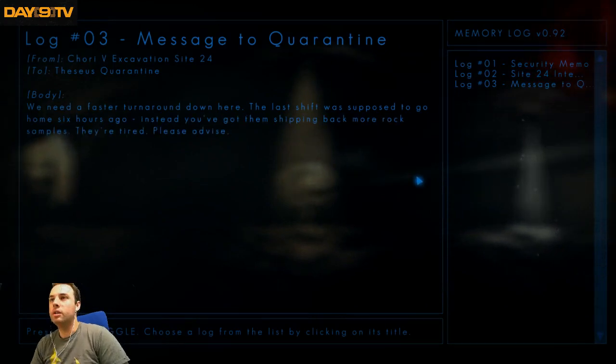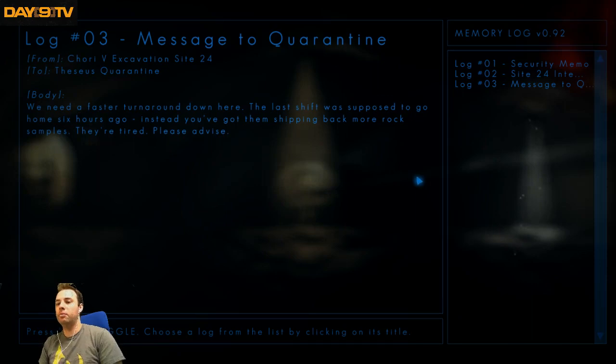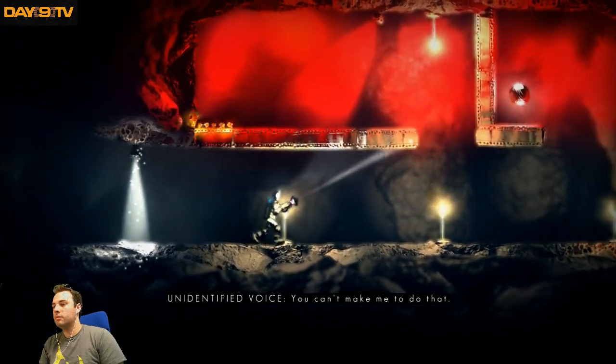Log 03, message to quarantine: 'We need a faster turnaround down here. The last shift was supposed to go home six hours ago. Instead you've got them shipping back more rock samples. They're tired. Please advise.' 'You can't make me do that. I won't do it.'